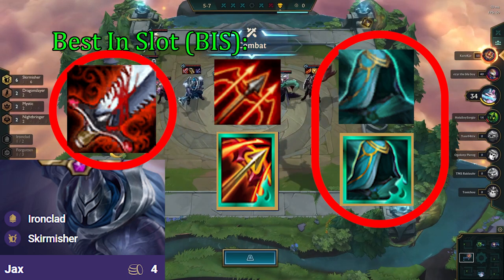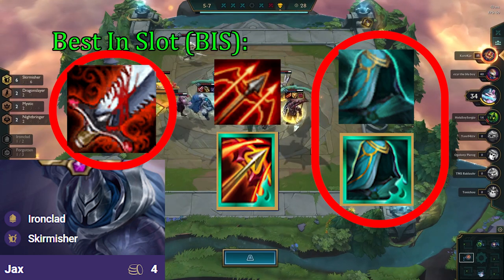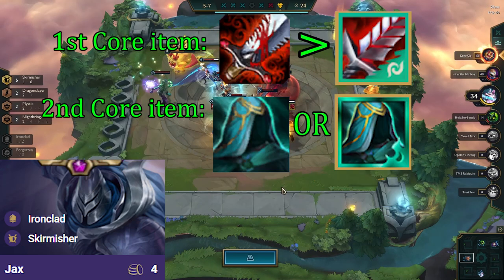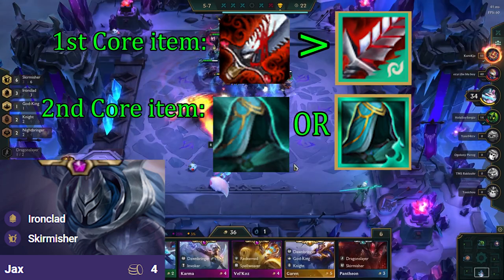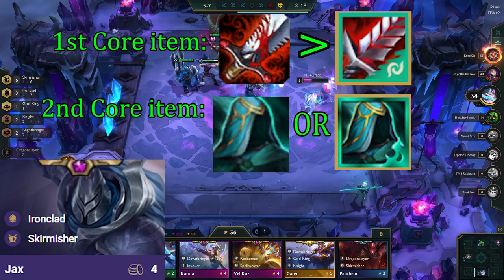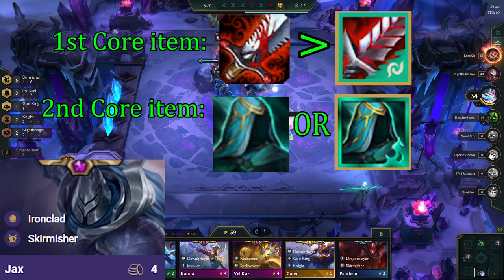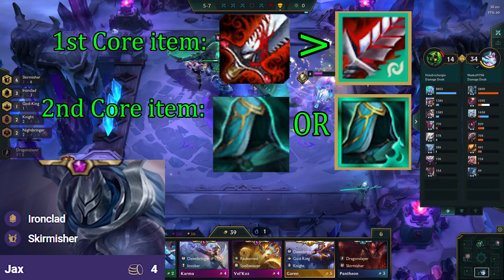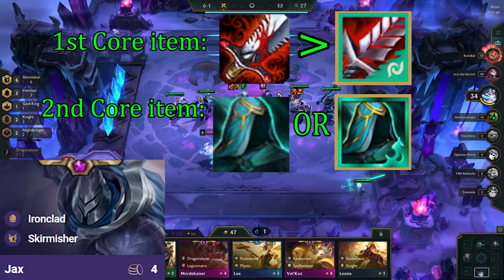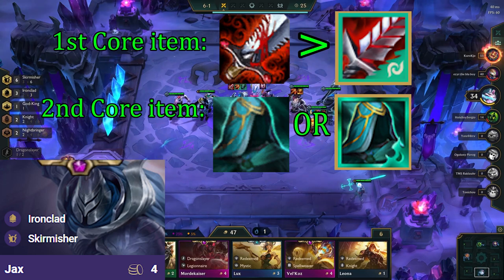Bloodthirster is also really important, as it not only scales incredibly well with the Skirmisher trait, but it also allows Jax to heal up from any splash damage. Shadow BT is not as great as he would start the fight with lower HP, and it also doesn't give Jax the defensive shield. Jax's biggest weakness is burst damage, and Regular BT helps to counter that, while Shadow BT does not. But if you cannot build Regular BT, building Shadow BT is fine.